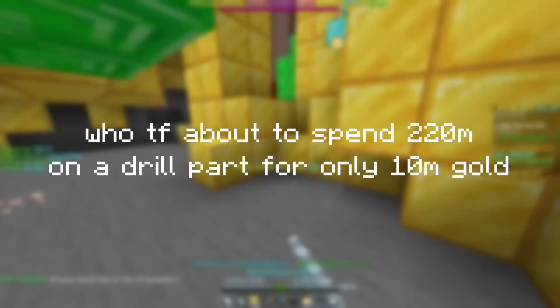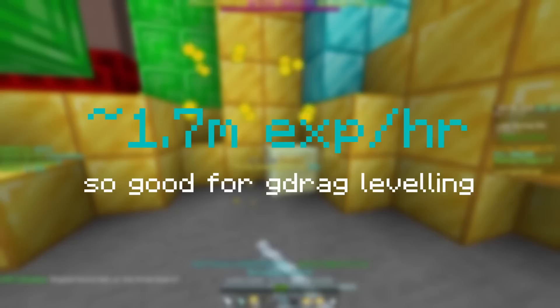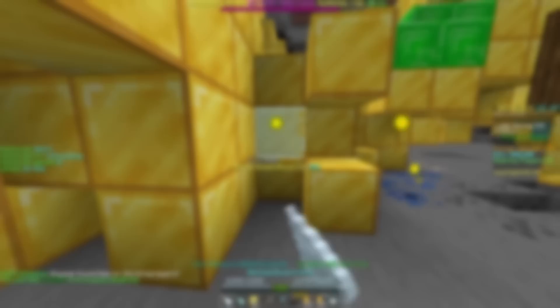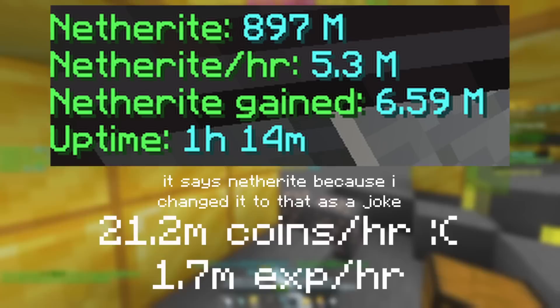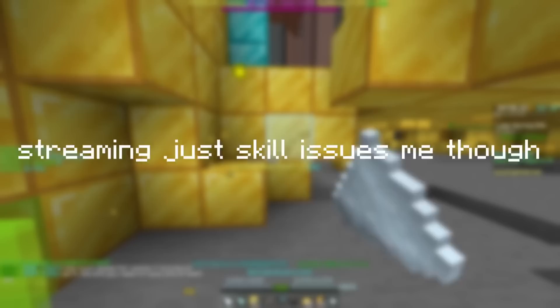Speaking of golden dragons, this method actually gives around 1.7 million mining experience per hour at max, so it's actually better to level a golden dragon if you want that bit of extra money from this. That stat was taken from my best hourly test, in which I got 5.3 million collection per hour, only 21.2 million coins per hour — it's not good for money — and the aforementioned 1.7 million mining experience per hour. I usually averaged around 4.5 to 5 million collection per hour off stream, but on stream it usually hovered at or below 4 million per hour, because streaming is downtime.